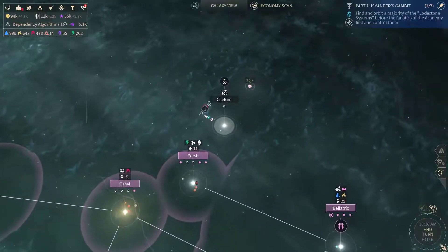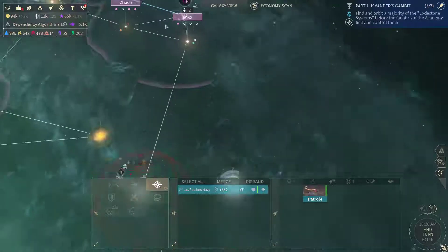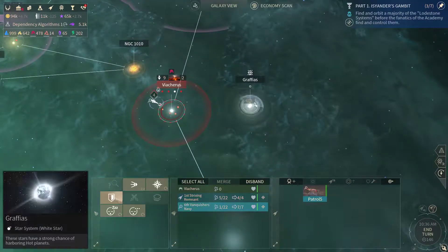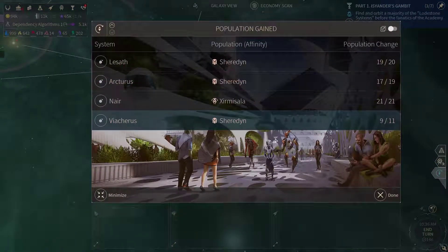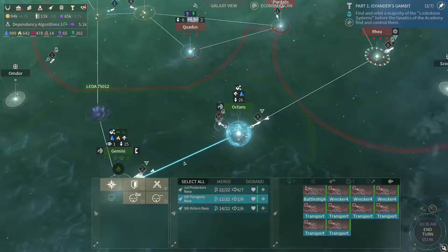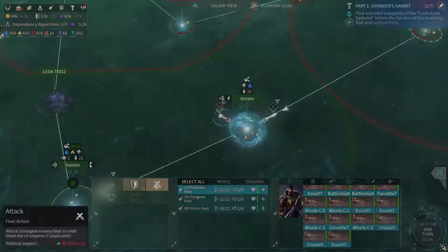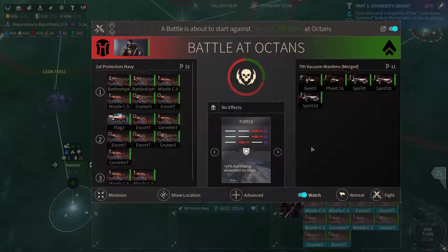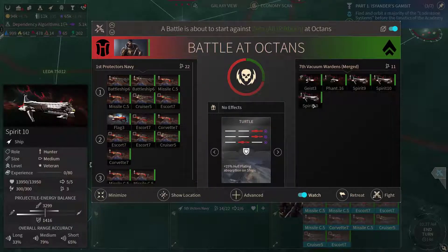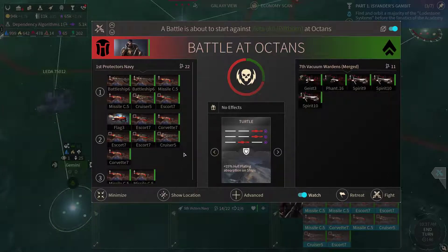Defender team has set foot on Calum — that's good. Let's move this patrol ship out towards Grafaios. Now it's time to remove this fleet. We've got 5 ships, 3 of which are Spirits, 1 Phantom, and 1 Geist which is not armed at all. We've got 11 points — they shouldn't be able to do much. So I'm gonna keep it as it is and watch this battle.